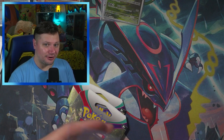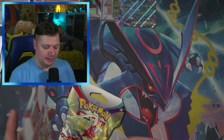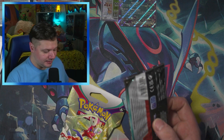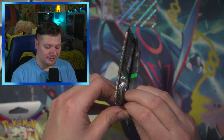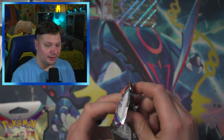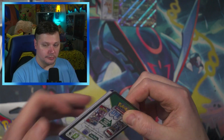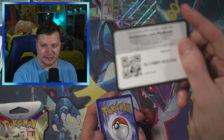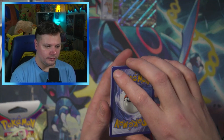So far, Scarlet and Violet base set is winning — obviously, because I haven't opened Paradox Rift yet. Paradox Rift is going to have some catching up to do. It's not looking too good for Paradox Rift at this point, but hey, you never know. I could pull something amazing out of all six of those packs.